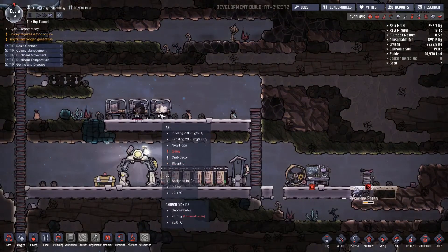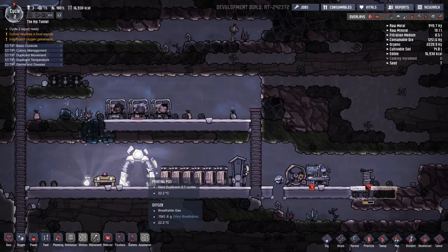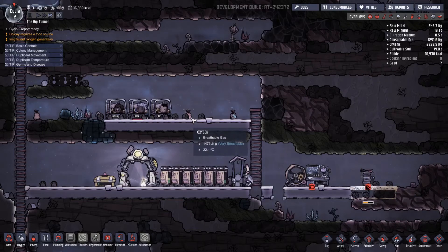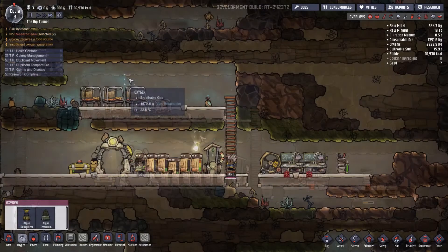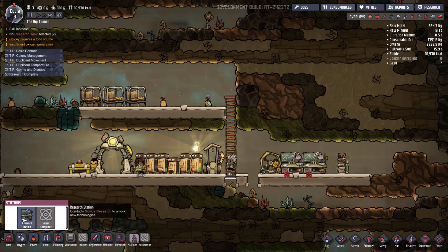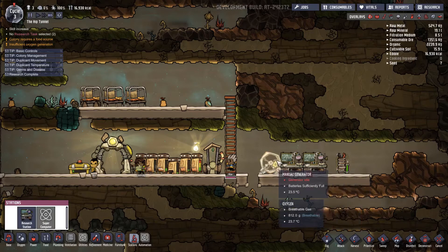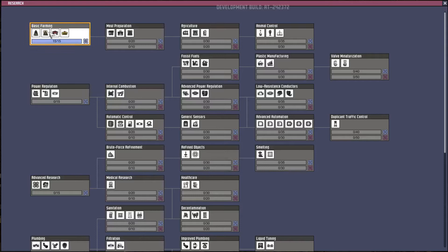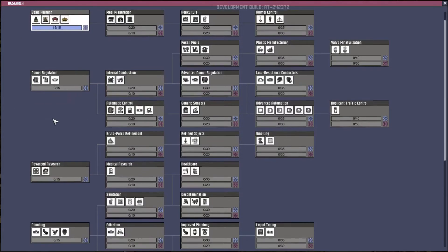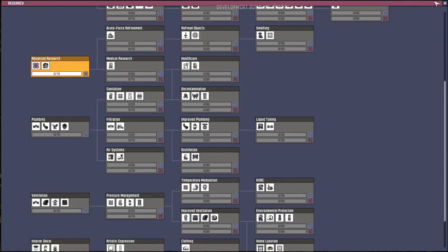Look at them - all well behaved. I'm going to get some research done and we'll see what the next duplicates are all about and get a little further into the game. I just noticed that you can build multiple research stations - can we research the same thing twice as fast, or research multiple things at once? So we just finished the research for basic farming, so we're going to go to advanced research.